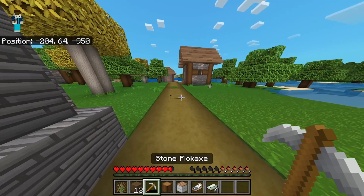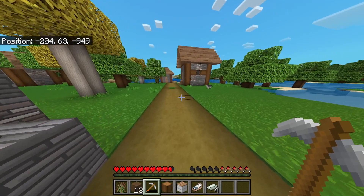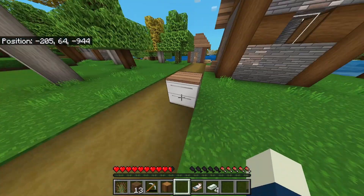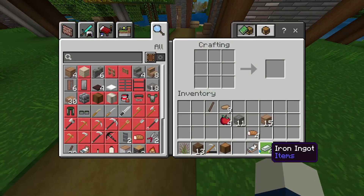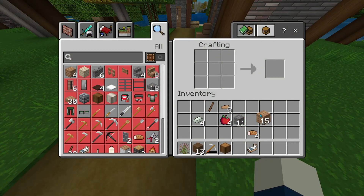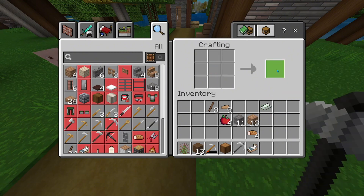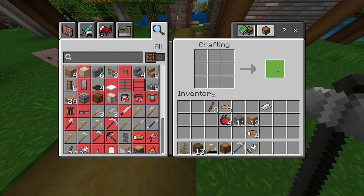My next challenge is to get an Iron Pickaxe, which is gonna be really easy. How is that a crafting table? Whatever, let's just not focus on that. Let's get some of these — bam, boom, Iron Pickaxe, baby! Let's go! Boom!